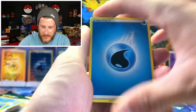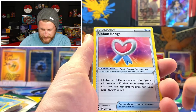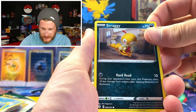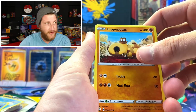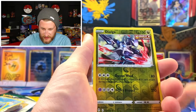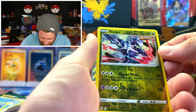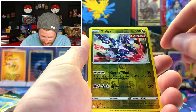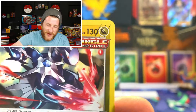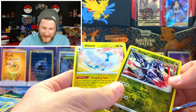Got another Water Energy, Beartic, Avalugg, Ribbon Badge, Gossifleur, Fletchling, Scraggy — Scraggy is coming back from Champion's Path — Hippopotas, Temple. A reverse rare Dialga, that is an awesome card. I like the Dragon reverse rares too. Got all your Dragon symbols there, and the Dragon symbol up top has like scratch marks to it — that's really cool.